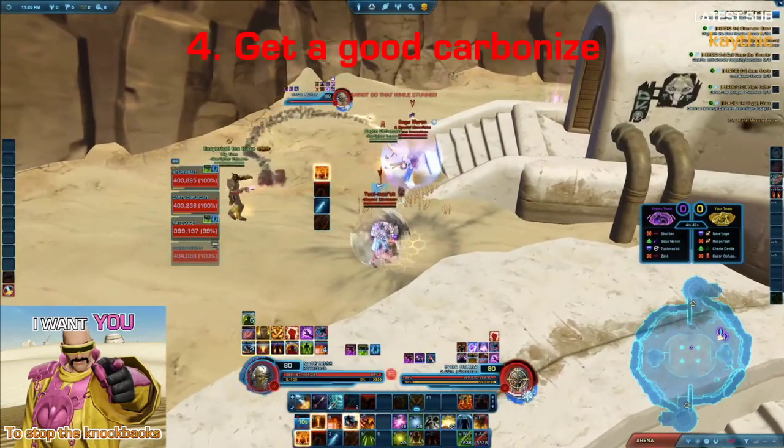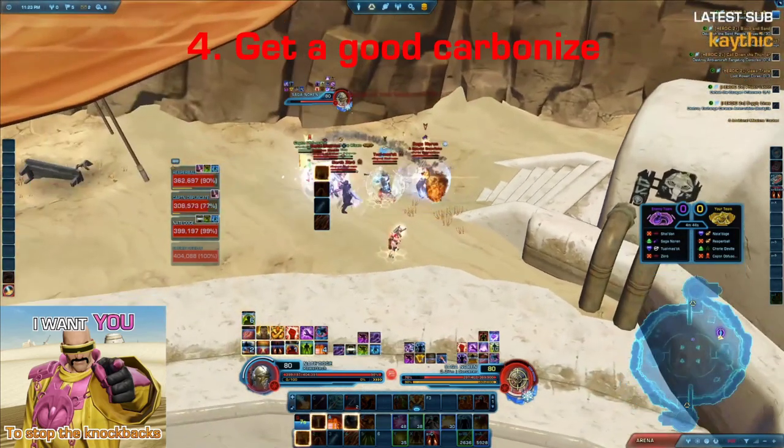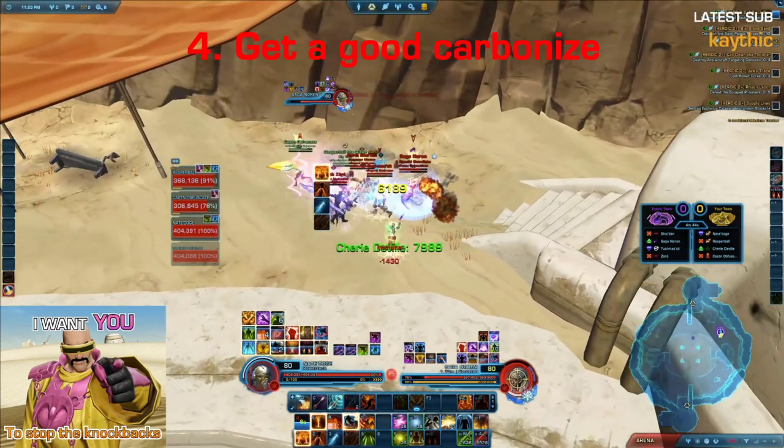Jumping in here, we're getting stunned and we're breaking it with Colto. Then immediately we get a bubble stun from the Sorcerer healer, who makes a mistake — he should not be right next to his tank. Now the Assassins open, and you can see this is a beautiful situation. Even though our healer is out of the fight and the Assassins decided to open on our Marauder, we have four people stacking in what looks like a three meter area. So this is a great time for Carbonizing, and that's exactly what we're going to do.